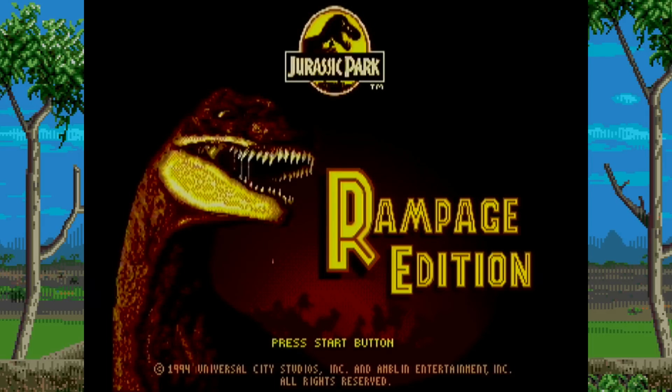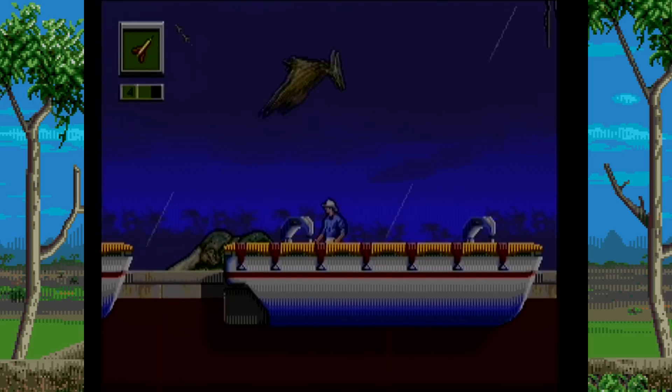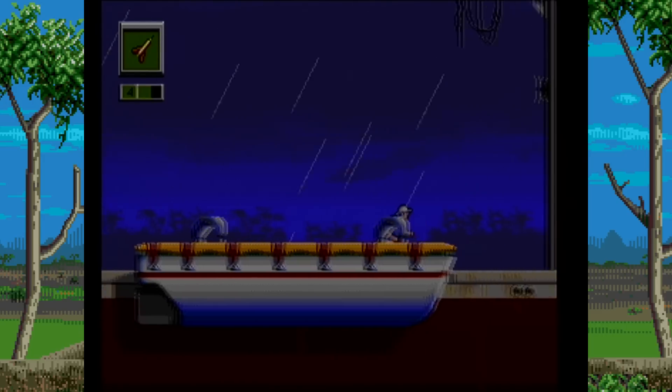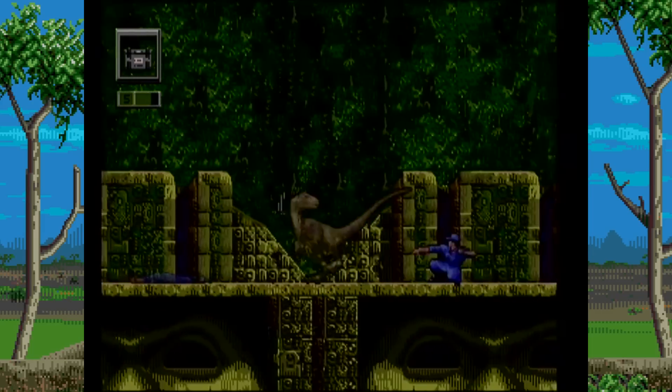Jurassic Park Rampage Edition was developed by Blue Sky Software and published by Sega for the Genesis in 1994. A sequel to the very well-received original game on the Genesis, Rampage Edition has you once again playing as either Dr. Alan Grant or a velociraptor in an attempt to escape from the death trap that is Jurassic Park.